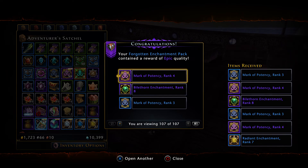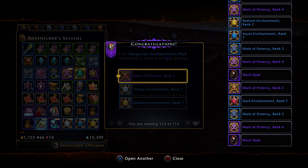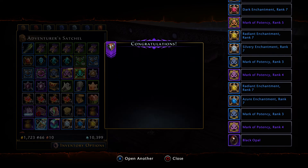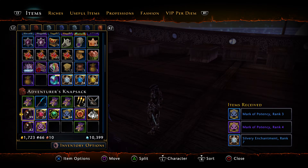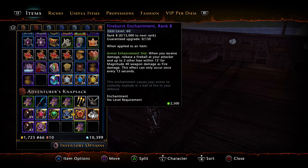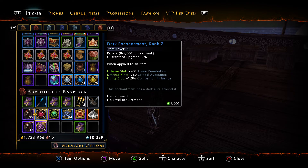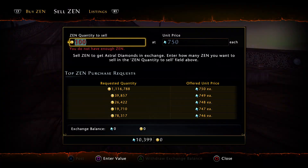Oh, another Bile Thorn, nice — we got two in the last few. So let me see, we got two Bile Thorn Rank 8, we got two Fireburst Rank 8, we got some Brilliant Diamonds, things like that. And I'm probably going to figure out the mount packs going forward.